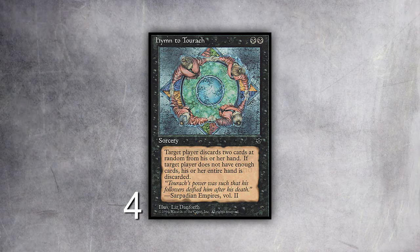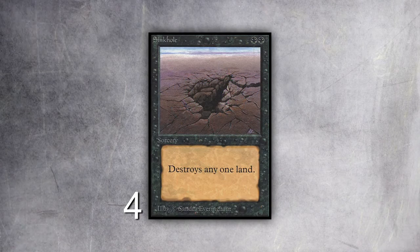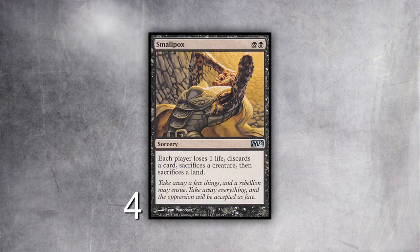Against non-creature decks I just make them discard — it wins games. I play the one-of Worm Harvest, which is my big win condition. Get lots of 1/1 worms, and since it has retrace I can keep casting it. My Pox cards: I play four Hymns, which hits two cards at random. I think it's the best card advantage card in Legacy in terms of pure card advantage. Unlike Brainstorm, which isn't actually card advantage, Hymn actively gets two of their cards for one of yours, at random — they don't get to pick. You can just beat people by hitting their two lands.